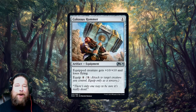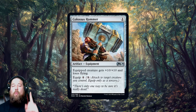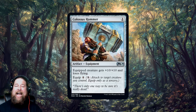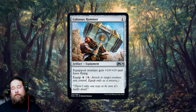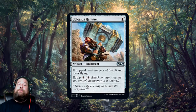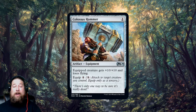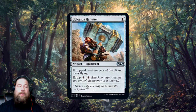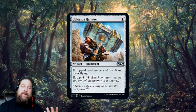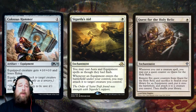Next we have a fun one: Colossus Hammer, a really weird new equipment. One mana to cast — the equipped creature gets plus ten/plus ten and loses flying, and you equip it for eight. Really cheap to come down, but really heavy to pick up. Eight to equip is the killer part; you can't just play this in a fair deck because even for plus ten/plus ten, eight mana is just too much.